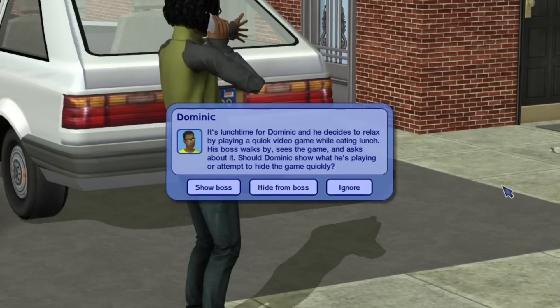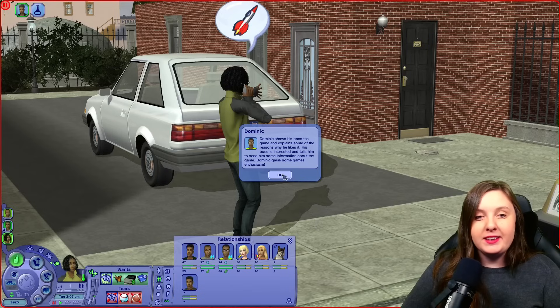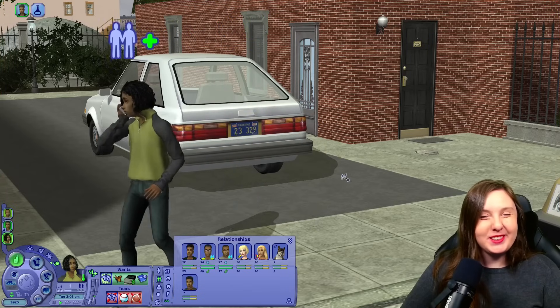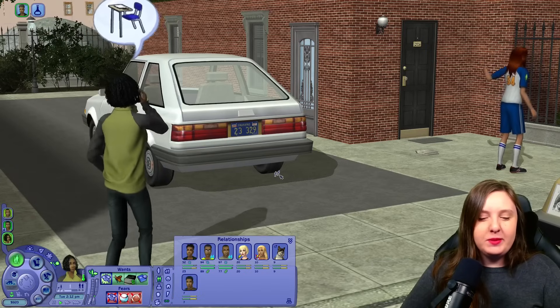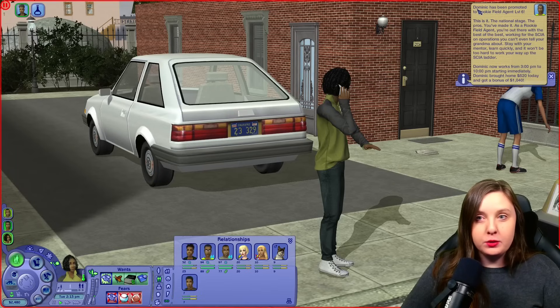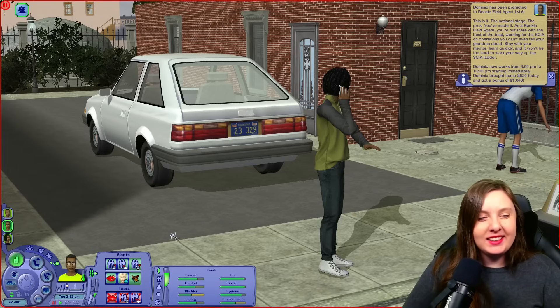There's a chance card. It's lunchtime for Dominic, and he decides to relax by playing a quick video game while eating lunch. His boss walks by, sees the game, and asks about it. Should Dominic show what he's playing or attempt to hide the game quickly? No, he would definitely show it. Dominic shows his boss the game and explains some reasons why he likes it. His boss is interested and tells him to send some information about the game. Dominic gains some games enthusiasm. I think the negative result of that is a demotion, so lucky. Alright, so they did become friends. And oh okay — so Dominic has been promoted again. Was that the result of the chance card? Because I don't think he had enough skills.